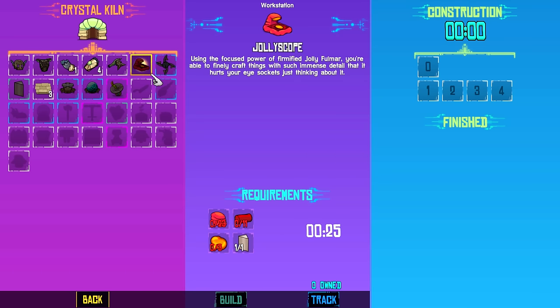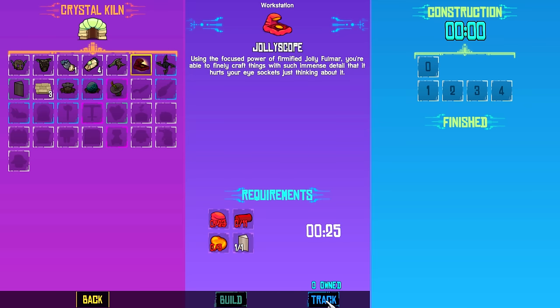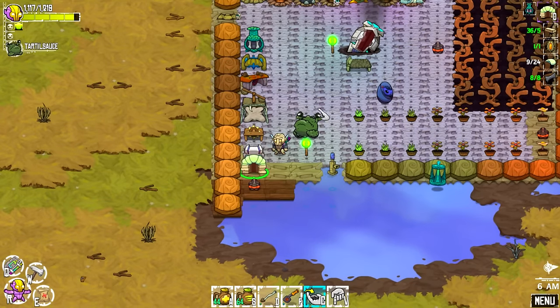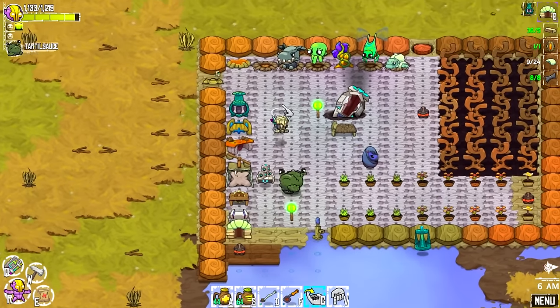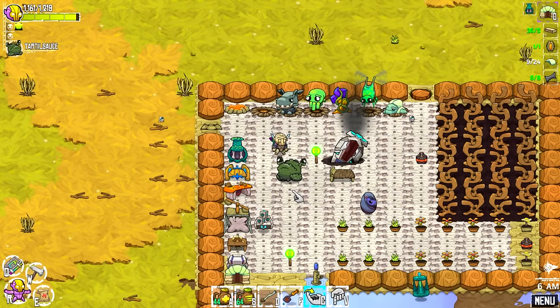What is that? A Jolly Scope — using the focus power of Firmified Jolly Fulmore, you're able to finely craft things in such immense detail. I bet that's the new crafting station. And there's a Jolly Chomp — this looks like a different kind of creature. Vama are covered with these fleshy flaps. There are the new things we have to kill — we haven't seen those type of mobs yet. That's gonna be another area, so we'll check that out in the next episode. I might farm a few Zugg and Watts and get those ingredients to finish up that quest.